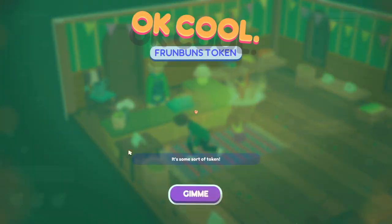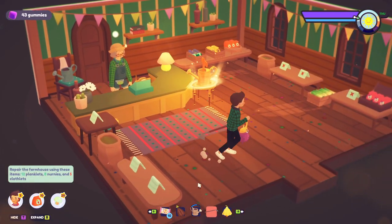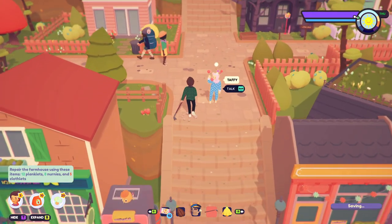Oh what is this - a heart? 'Front buns token.' Hey I've got 43 gummies - can I buy a beard now? Let's go get the clothlet - and check over here for clothlets. I'm not seeing any.